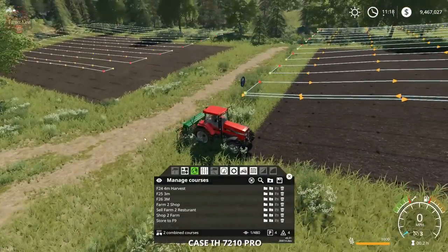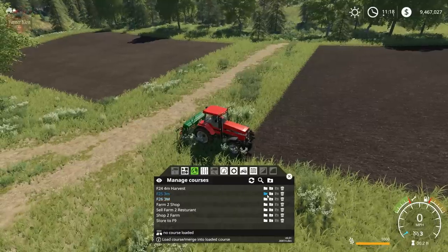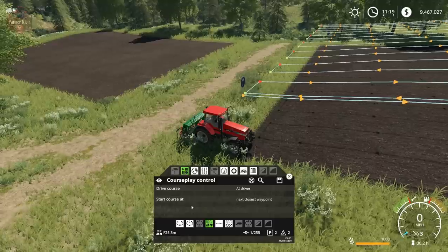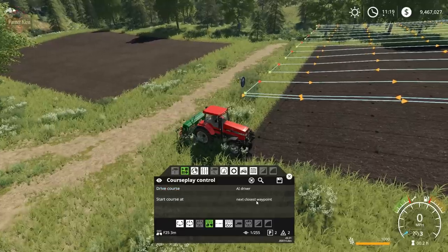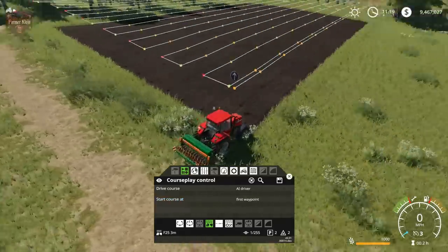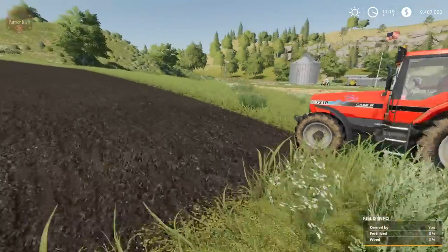We can append multiple courses assuming the tractor isn't going to run into trouble. We're going to clear all the courses out. We have field 25 three meters and we are in seed and fertilizer mode. We're going to change this to nearest first waypoint and then drive the course.